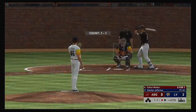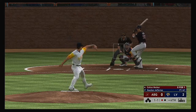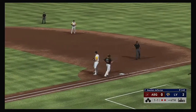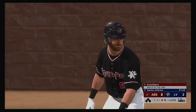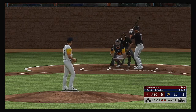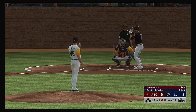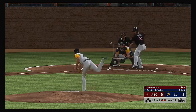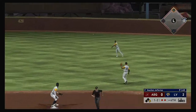Now in the box, Colton Welker — swung on and chopped toward the hole, throw in time at first, round number two. Coming to the plate now, Drew Butera — he drew a base on balls his first time up. Lifted down the line in left — that'll wind up a foul ball. The one-two hit out toward second and that's through for a two-out hit.